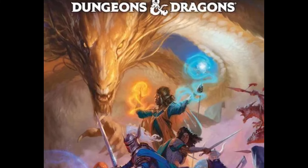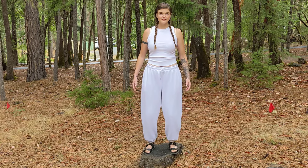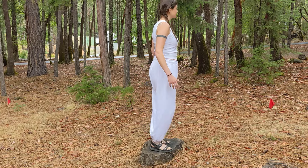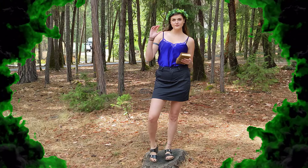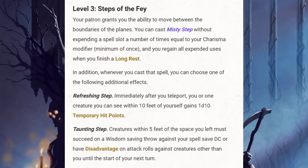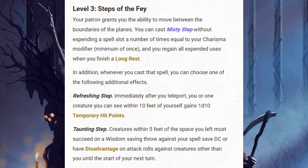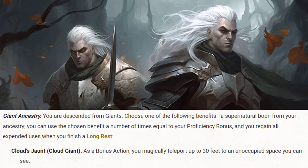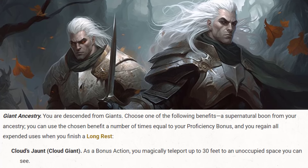For this build, we'll be using the 2024 handbook only. I want new players who only have that handbook to be able to build this. The most important thing we're going to add is Warlock Pact of the Fae. When we choose Pact of the Fae, we get a number of Misty Steps — a bonus action teleport 30 feet spell — equal to our Charisma modifier. The more Charisma, the more teleports. But we're also going the Cloud Goliath Lineage, which gives us a number of teleports equal to our proficiency bonus. So we can come right out the gate with teleports and only build from there.